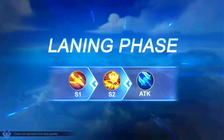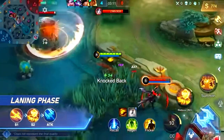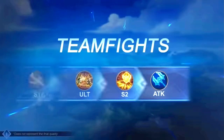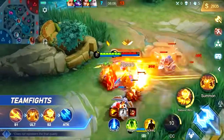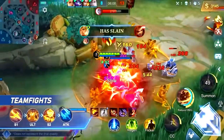Combo Tips. When laning, use Spear of Glory to pull enemy heroes in, then Shield Assault to slow and cut them down with Rapid Strikes. In teamfights, try to pull as many enemy heroes as possible with Spear of Glory, then use King's Calling to restrict their movement, and finish with Shield Assault for huge damage.